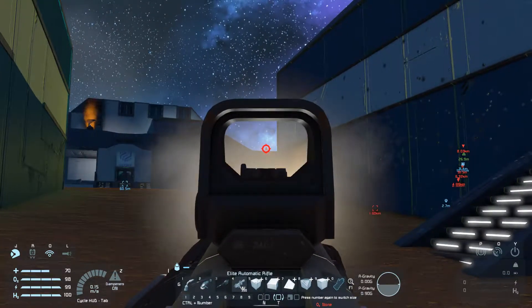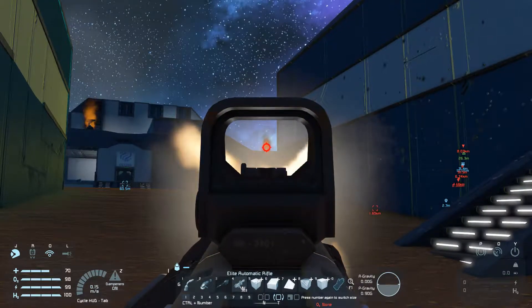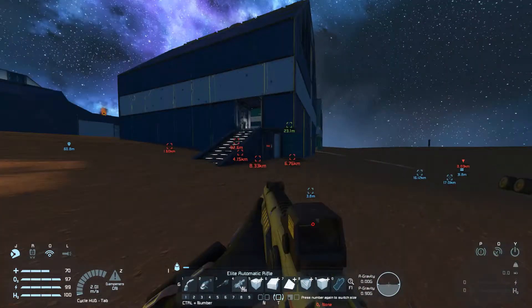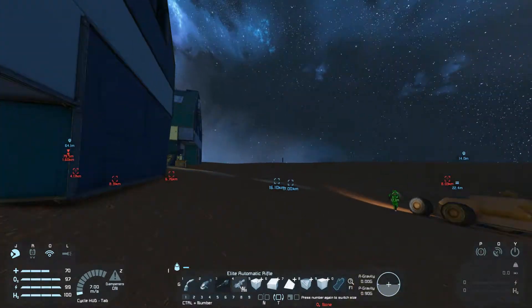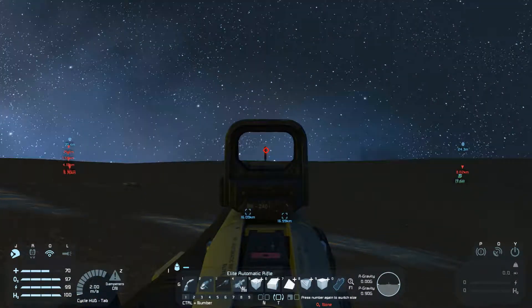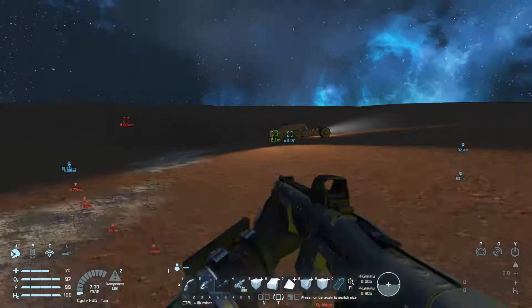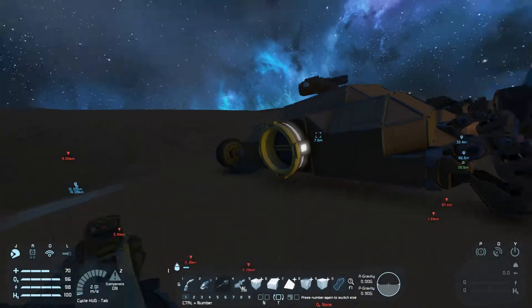I think I'm standing just outside the turret's range. Or maybe it's just really bad at shooting. I got that one. Do you know if there are any turrets we haven't killed yet? I do not know, except for that one out on the tower. Well, I guess there's one way to find out — run around and see if we get shot.